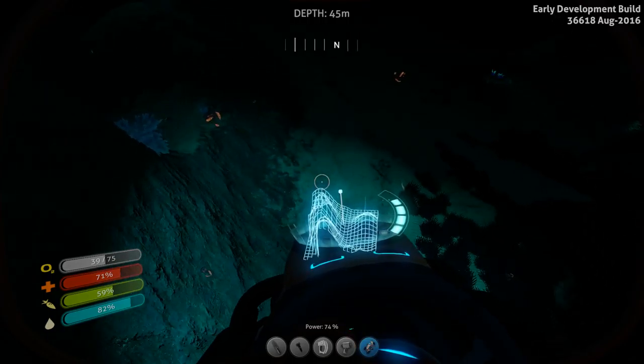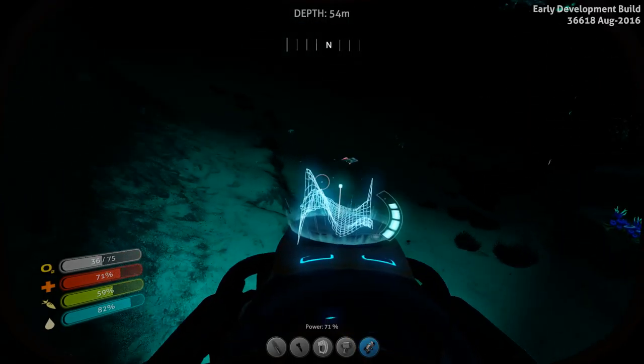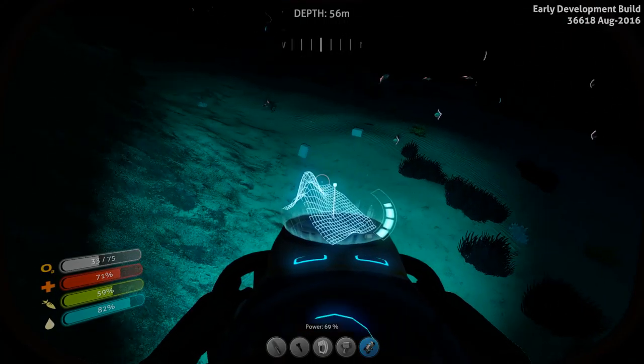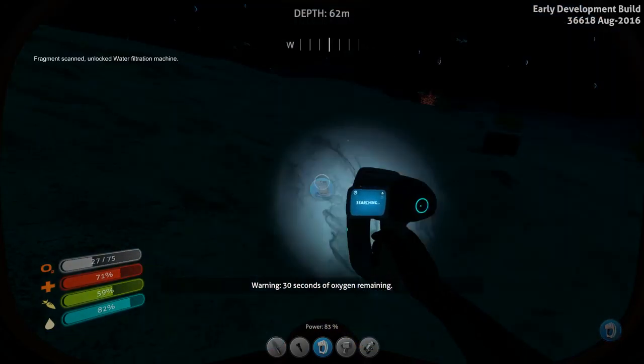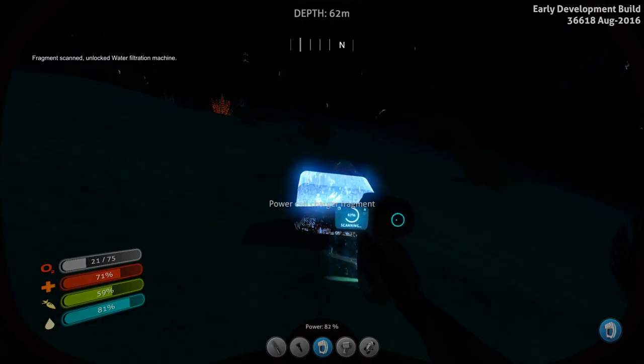There are several large chunks of quartz — lots of quartz to be found out here, including smaller pieces you can mine in the traditional way just by picking them up. Here's some pieces of tech — filtration machine, perfect. We've unlocked it. Power Cell Charger Fragment — that's good too. Let's go ahead and get that. We need one more. This is a Power Cell Charger, not a Battery Charger — two different things.